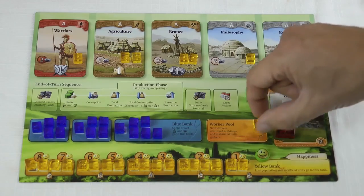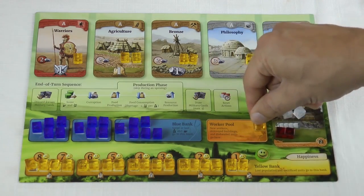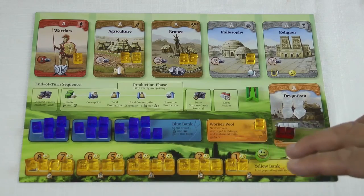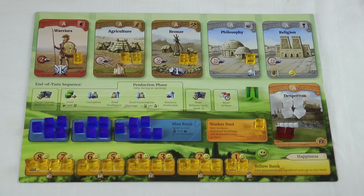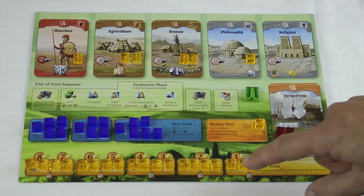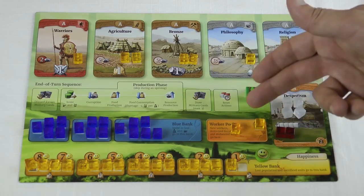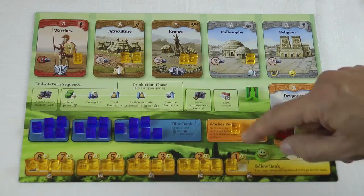Finally, you have one spare worker here in your worker pool. These people are sat at home with nothing to do, waiting to be given some work. The yellow cubes down here are not your workers at the moment - they are potential future population. Imagine there's a map with a small empire at the start. As you expand your empire during the game, you move these yellow cubes one by one from the bank to here, representing unused workers you can then put to work on one of the cards.